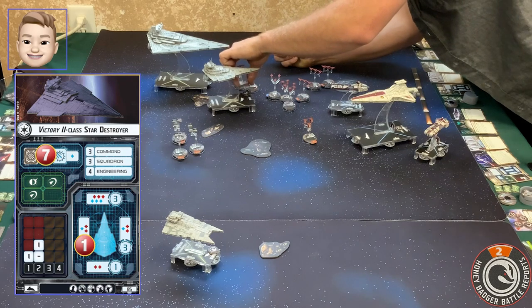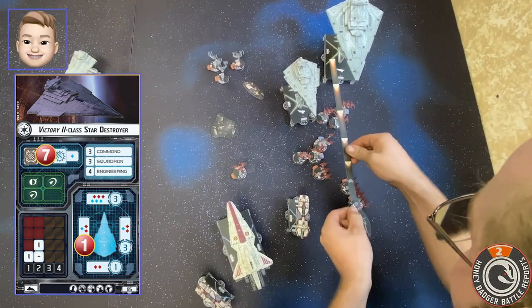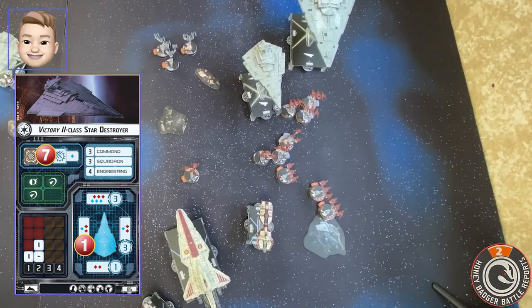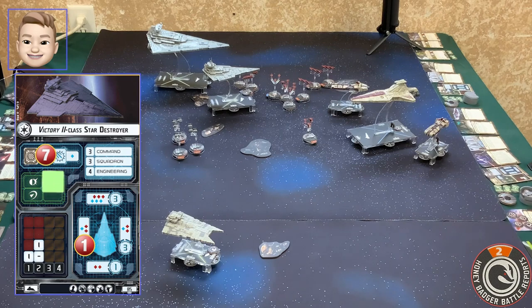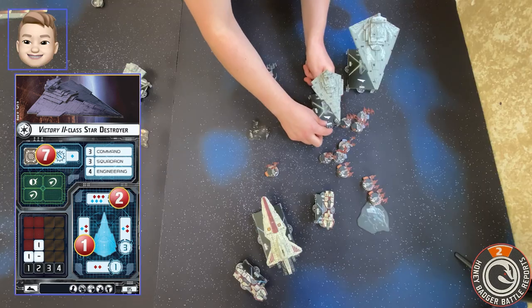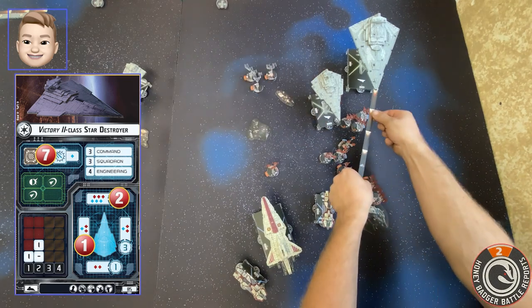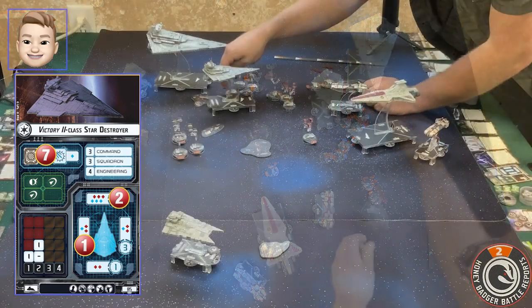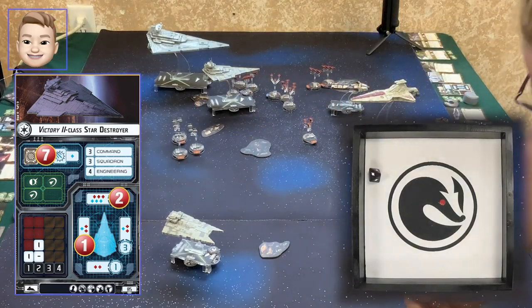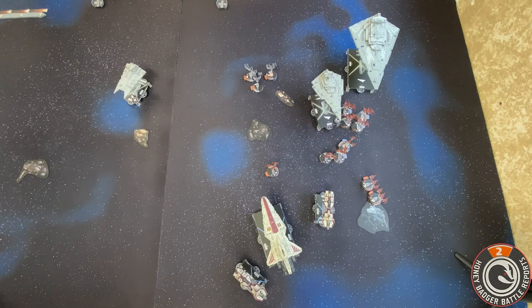I'm going to try and drop right in here without knocking everybody over. That was still within range three and I think I can still hit your side — yes. Damage. I'm going to activate my last bomber that I can with this activation. He's just going to jump right in front. Same thing — okay, damage. So I've activated all seven of my squadrons. He's moved and fired, so it's your choice.